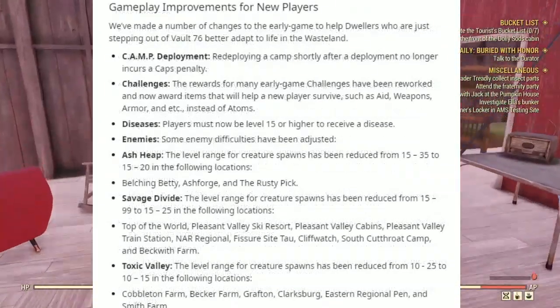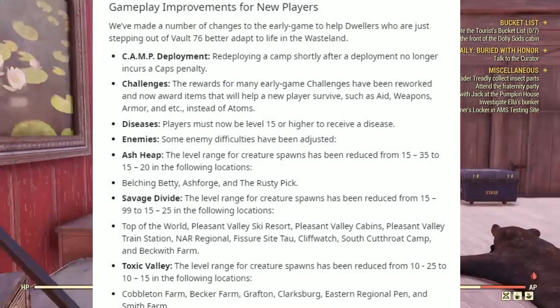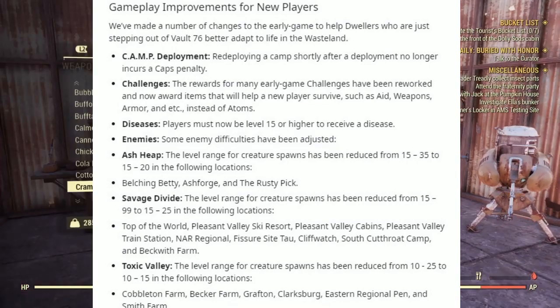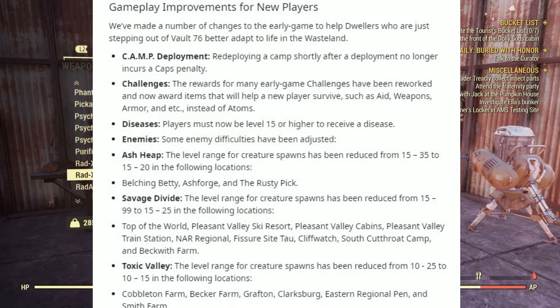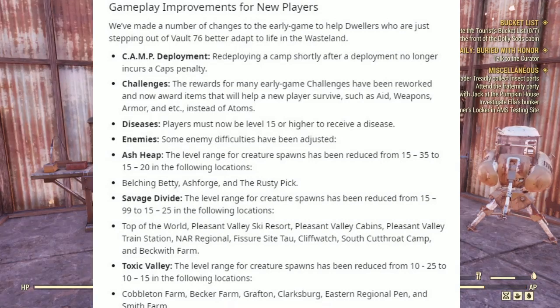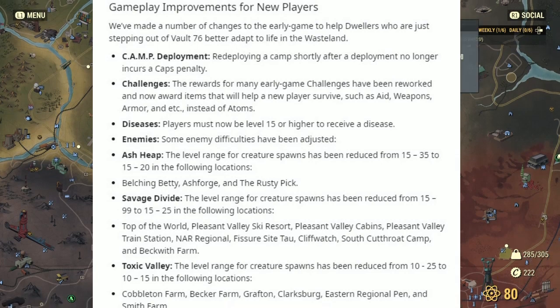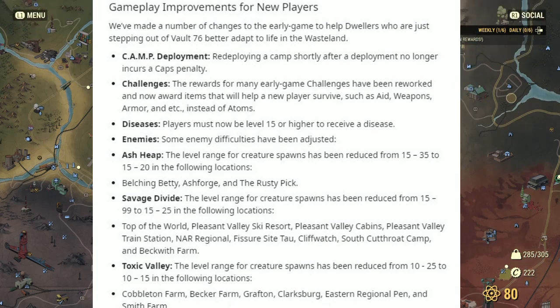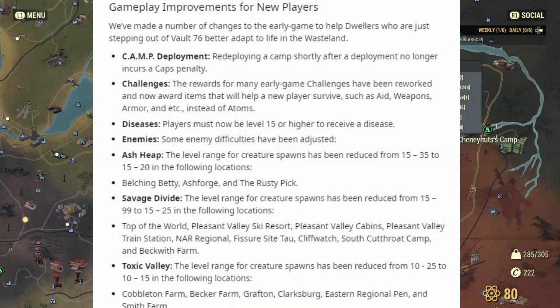Under Gameplay Improvements for New Players: we made a number of changes to the early game to help dwellers stepping out of Vault 76 better adapt to life in the wasteland. Under Camp Deployment: redeploying a camp shortly after deployment no longer incurs a cap penalty. Under Challenges: rewards for mainly early-game challenges have been reworked and now award items that will help a new player survive — such as aids, weapons, armor, etc. — instead of atoms. Disease: players must now be level 15 or higher to receive a disease.